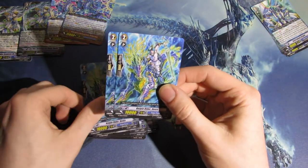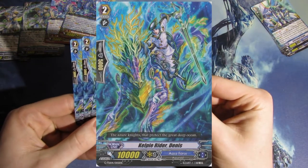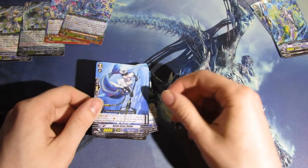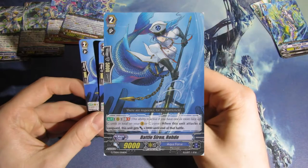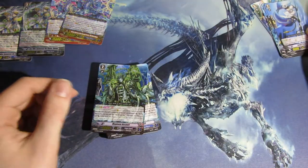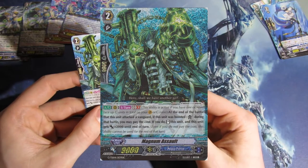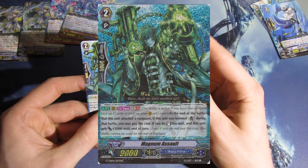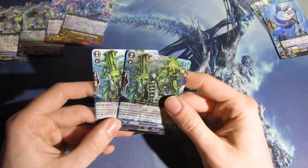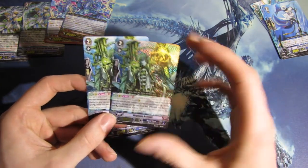Moving on to Grade 2s, we got four 10k vanillas — a new 10k for Aquaforce: Kelpie Rider Dennis, I guess his name is. And we get two Battle Firemen Row D. We also got two Magnet Muscles, which with Generation Break 1 can help you get those four attacks or more in a turn, which Aquaforce needs for a lot of their skills. One shiny, one non-shiny — I'll put those with the rest of the shiny cards.